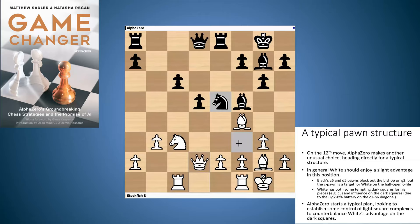Black's c6 and d5 pawns are restricting the light-square bishop. However, white might consider it has a slight advantage here. Black's dark squares are quite weak — there are quite a few weak dark squares around the c6 and d5 pawns, and there's an outpost on c5 for a white blockade.